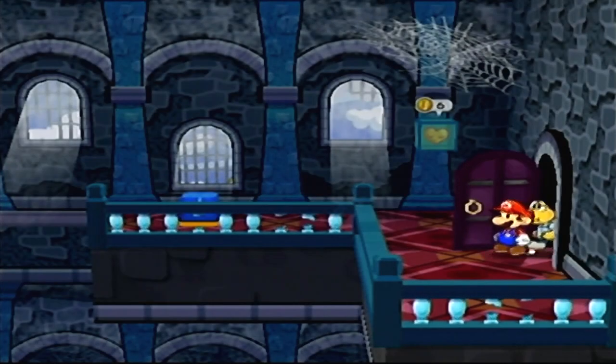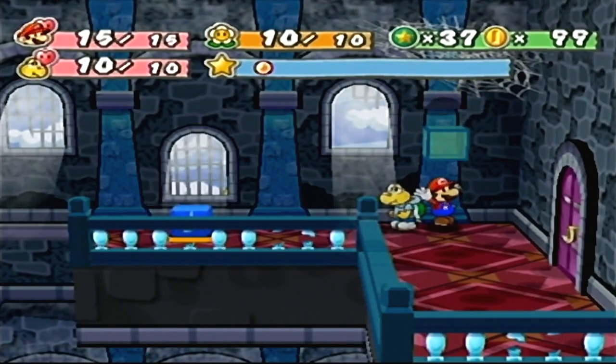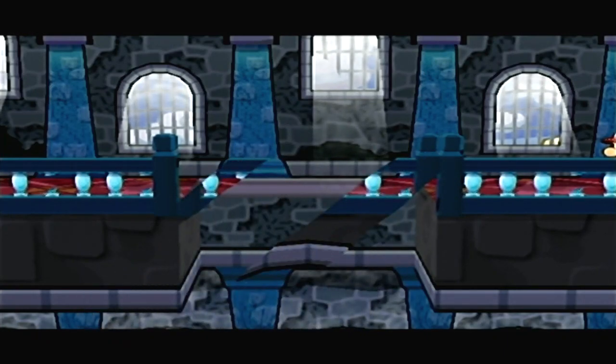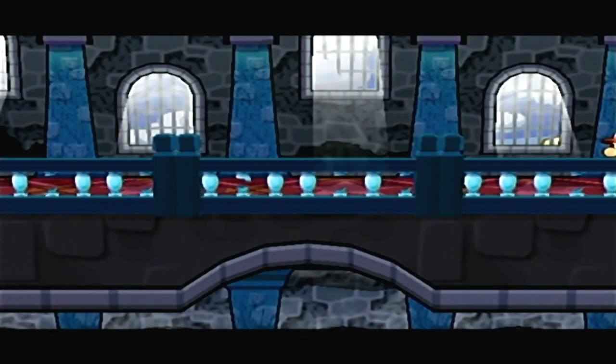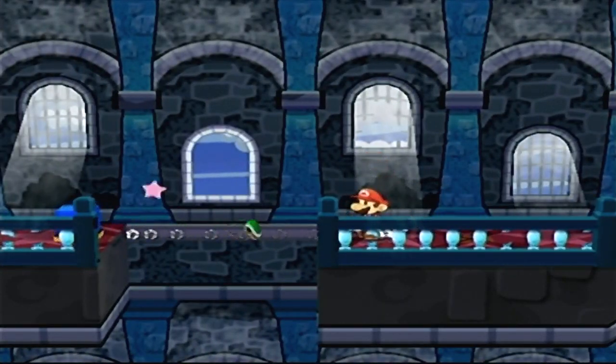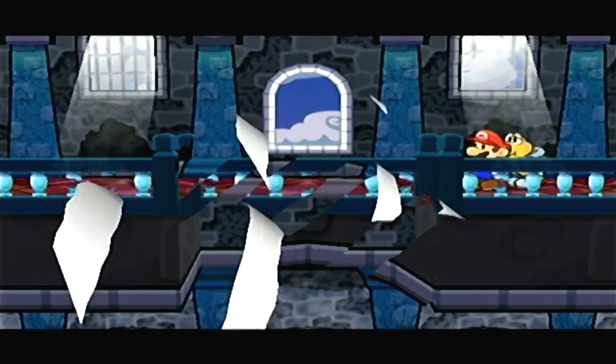Hi, I'm a chest. We're now in the upper level. Hit the switch, and a bridge appears. Easy as that. One of the switches over there — use Koops to hit the switch, and there's the bridge. A bridge appears.